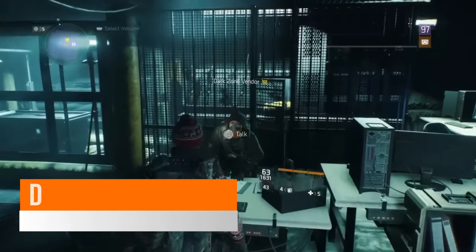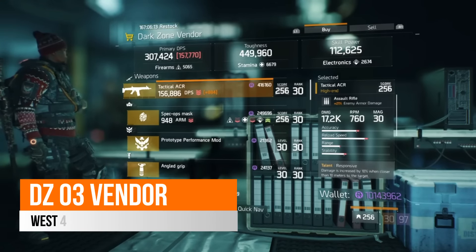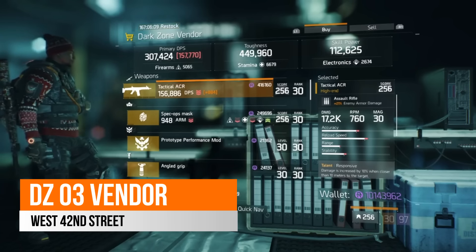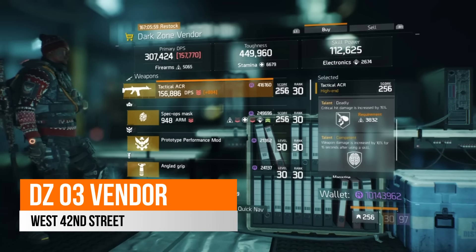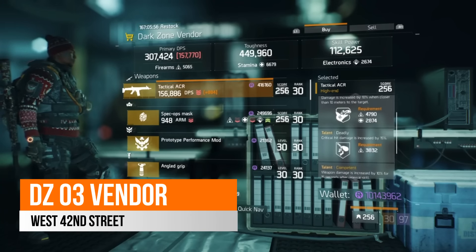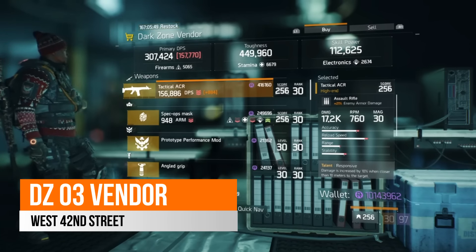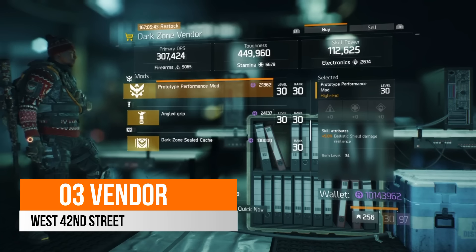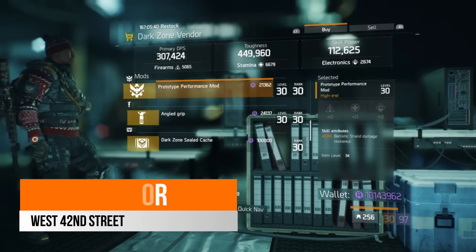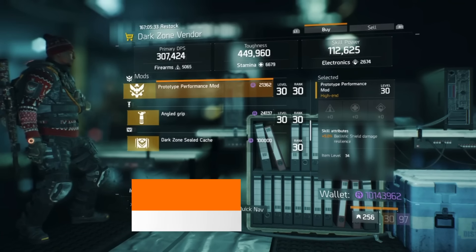Over in West 42nd Street, the DC3 vendor, there is a very nice tactical ACR with 21% enemy armor damage — almost at the cap — based on 5065 firearms with 17.2k damage. It comes with responsive, deadly, and competent as its free talent, which are definitely great talents to have. If you're looking for a decent assault rifle and haven't picked up any of the previous ones, I definitely recommend this one. There is also a prototype performance mod with 5% ballistic shield damage resilience, great for complementing the frontline build.